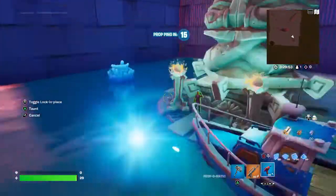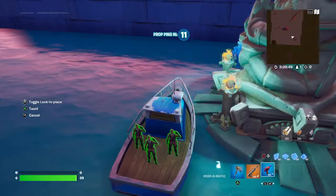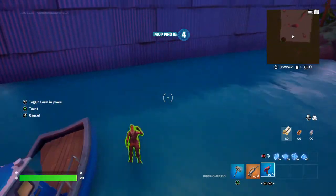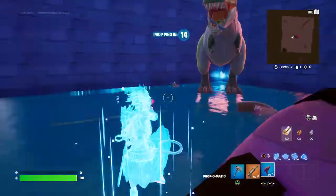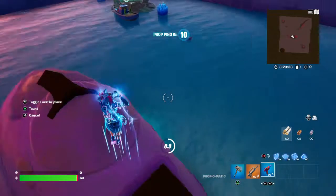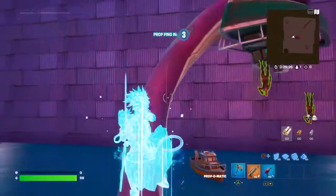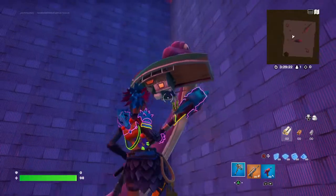I forgot what their name was — please leave it in the comments. It's like a Plesiosaur or Brachiosaurus type — they have flippers, not legs. I put spikes on it as well. Epic, please make more dinosaurs or let us customize them, because I don't want to be looking at the same one every time I place one — I want different kinds of dinosaurs.